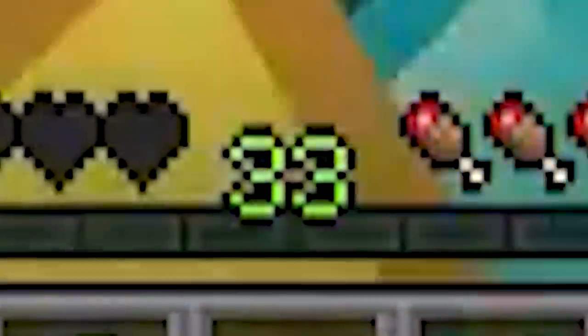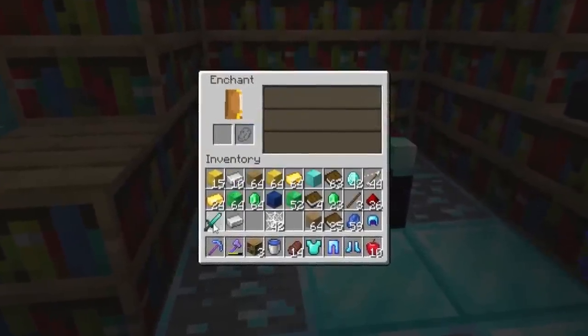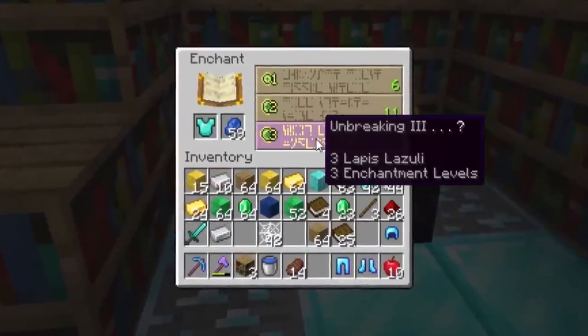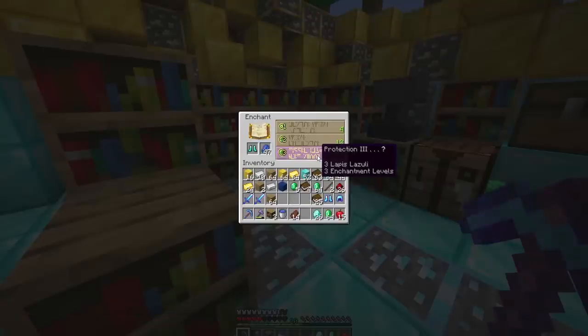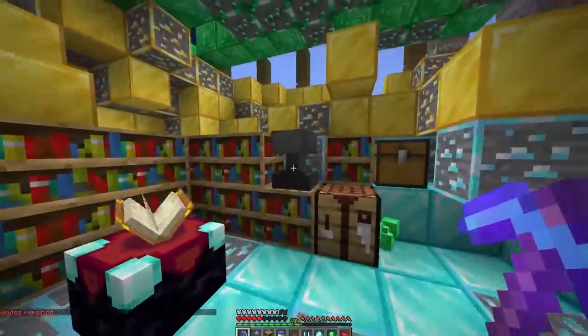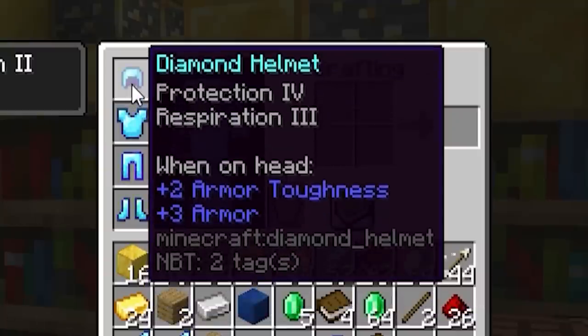Let's make ourselves a nice sword. Please be a good sword — Sweeping Edge 3, that is not good. Chestplate: Unbreaking 3, let's take the risk — Protection 4, Unbreaking 3, wonderful. Now let's get some boots — Protection 3, so we can combine. We'll do a combination on those: there's Protection 4, Depth Strider 2. So we're full Protection 4 right now.